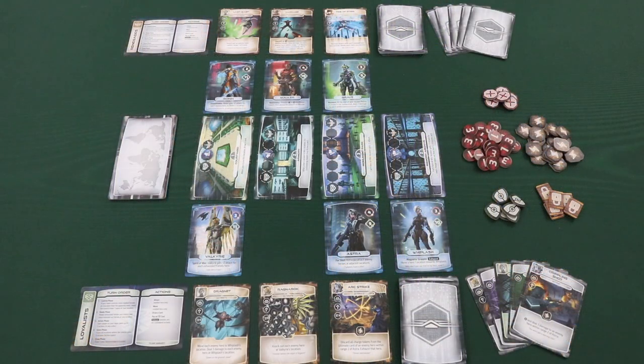Then each player draws a starting hand of five cards. Players can choose to shuffle the entire hand back into the deck and draw a new starting hand of five cards, but the second hand must be kept. Now you're ready to play. The first player will take the first turn. Normally during a player's action phase they can take three actions, but the first player will take two actions on their very first turn.